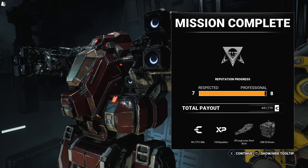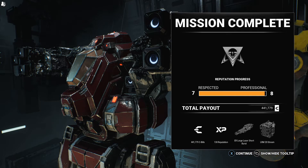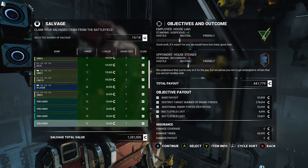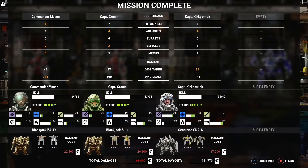Got some really good upgrades in the inventory — going to have to put them on the mech. ER large laser short burst — dude, that's so good! We'll just go down the line, see why not. Alright, 8125 — 42,713. Cronin: 7421, 47, 160. Kirkpatrick: 6411, 29, 146. Damage looks okay-ish actually, not bad.